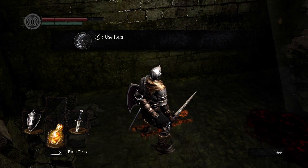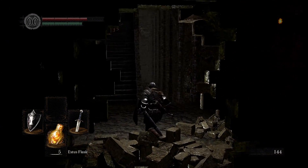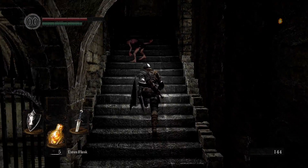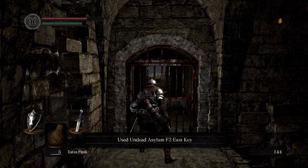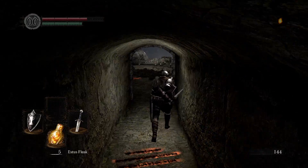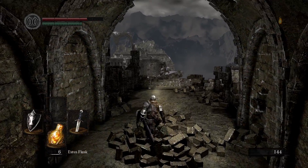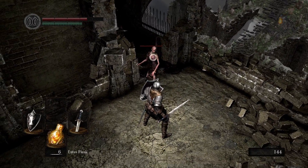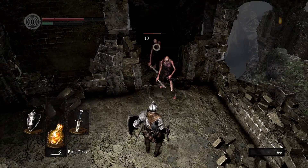What does this thing say? Use item. The Estus flasks are basically healing items. Things open up and it's just really weird — I think this is the key to this right here. I do remember this. There we go.